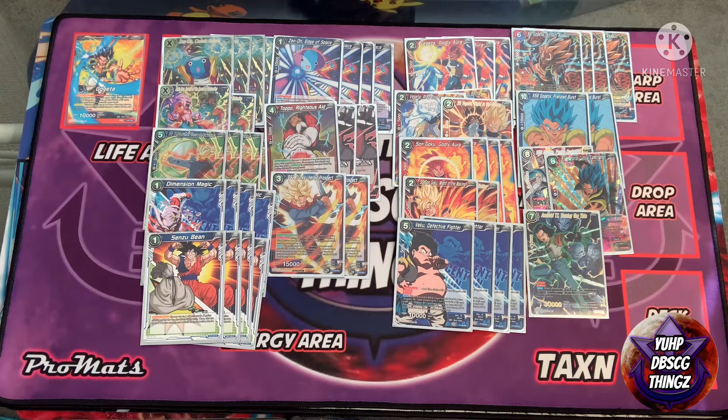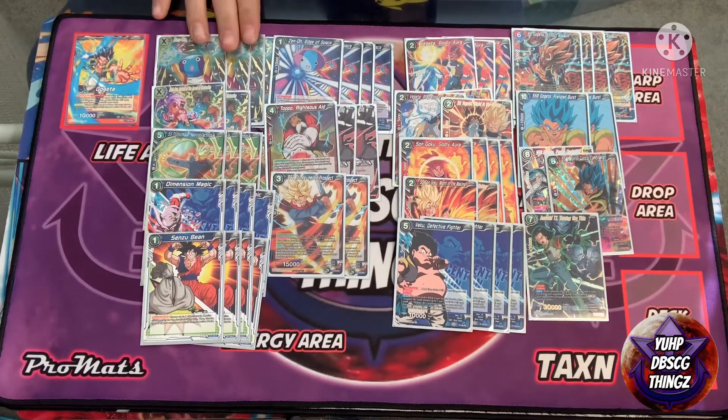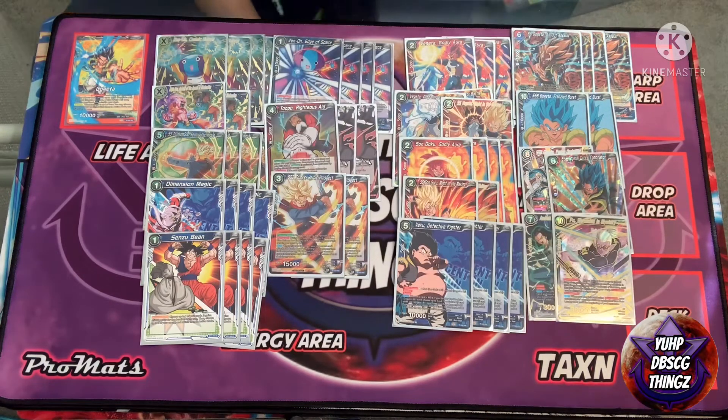One Android 17 Turning the Tide — everyone knows what this card does. He comes out for seven, shuffles you and your opponent's hand into the deck along with your opponent's battle cards from their drop area. He's at 30K crit, and if he's on field and your opponent is at three life, it basically just wraps the game.